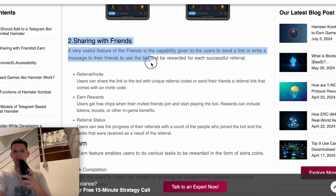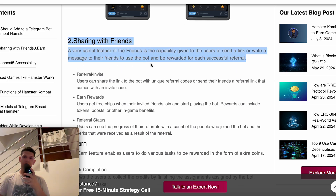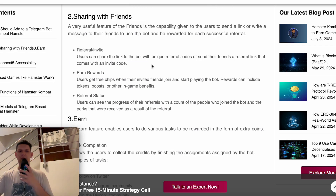Second is sharing with friends. A very useful feature is the capability given to users to send a link or write a message to their friends to use the bot, and be rewarded for each successful referral. You can do referral invites, earn rewards, and track referral status.